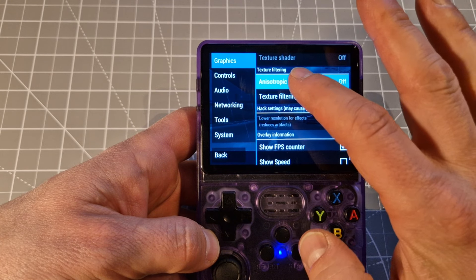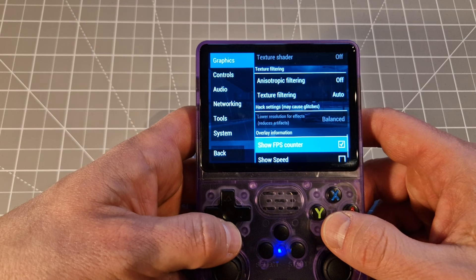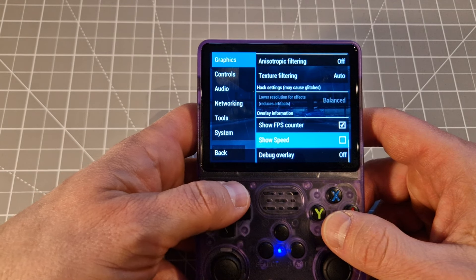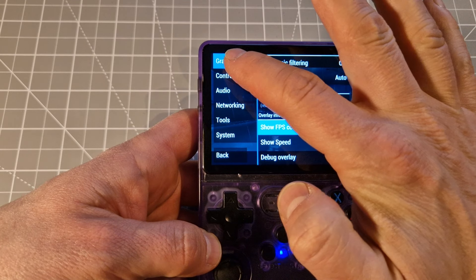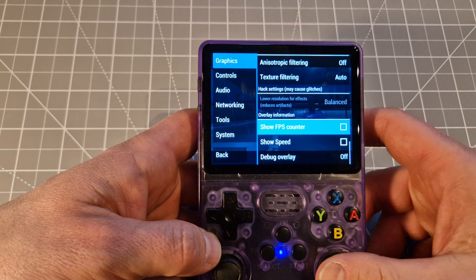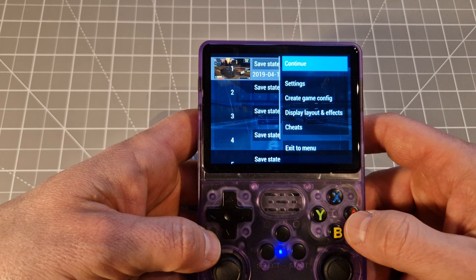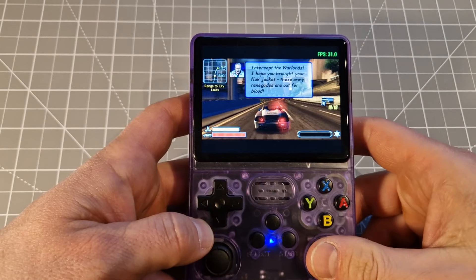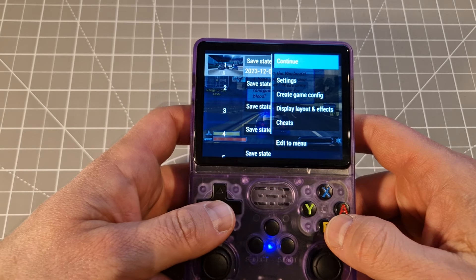The same is with filtering — we don't need this here, just put this off. Texture filtering: auto. Anisotropic filtering — just put this off, it's not for that device. If people ask me about the FPS counter, it's exactly at the bottom of the graphic options. You can turn it on or off there.